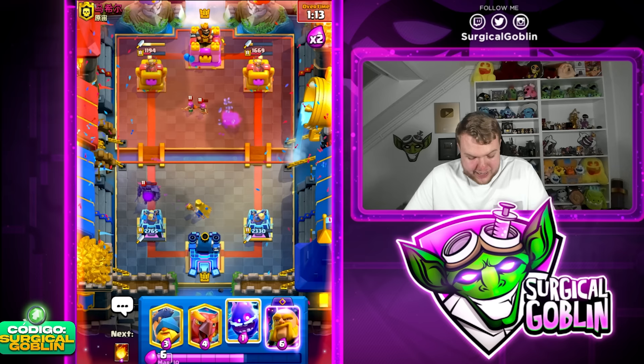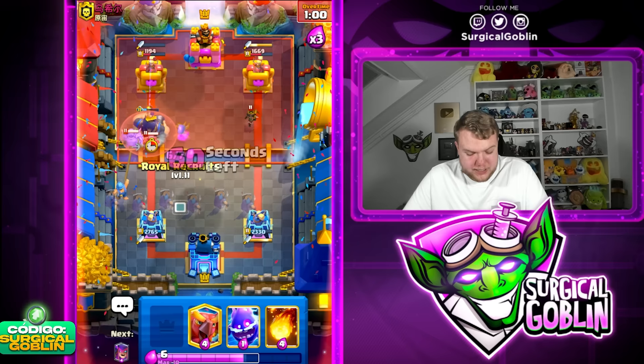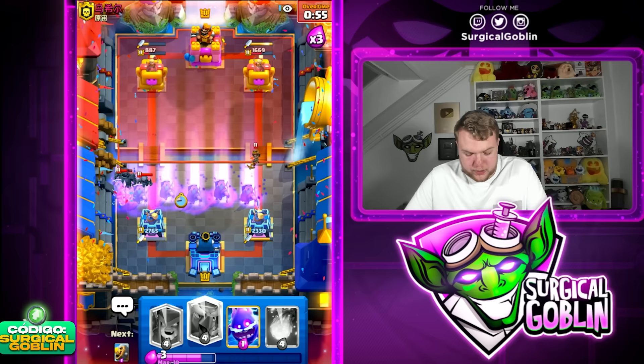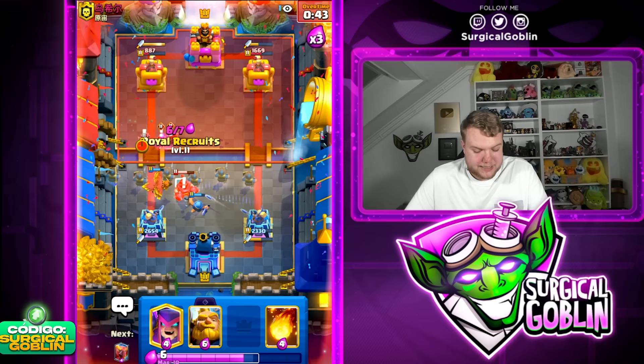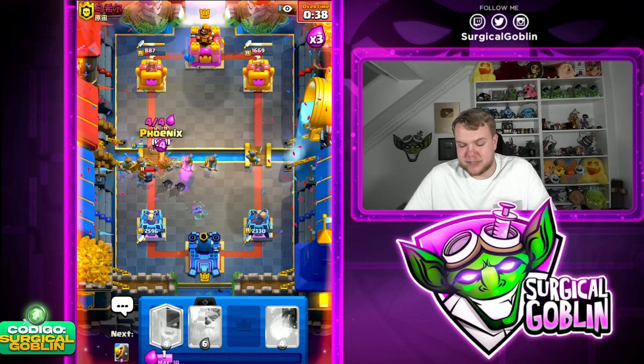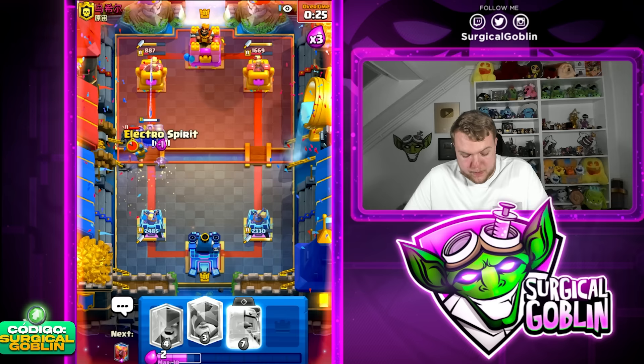We need to watch out — the PEKA is actually destroying our recruits. Let's go with Barbell, Mother Witch to distract the Mega PEKA, and then here it's not able to get any more damage. Decent situation. Let's go Fisherman last second, hopefully the Royal Giant gets at least one shot on the tower. Going with recruits and Fenix to make sure we DPS down these units. Let's go E-Spirit and Fisherman — and we actually cycle back to recruits.